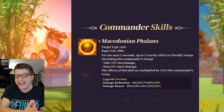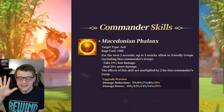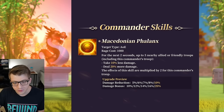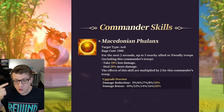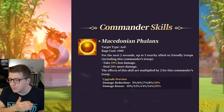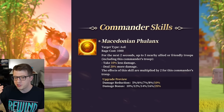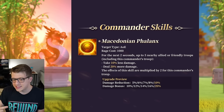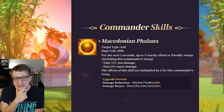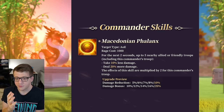The active skill is a 1,000 rage requirement AOE. For the next two seconds, up to five nearby allied or friendly troops — including this commander's troop — take 10% less damage and deal 20% more damage. The effects of this skill are multiplied by two for this commander's troop, so he himself will get 20% less damage taken and deal 40% more damage for two seconds.